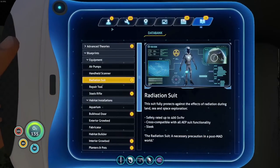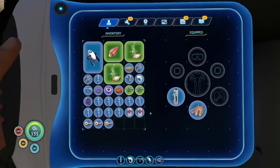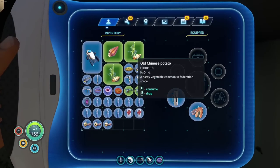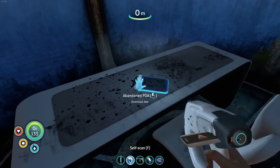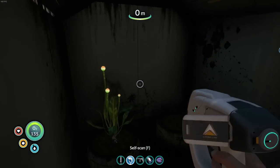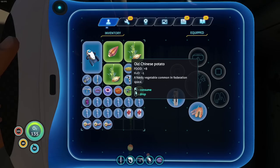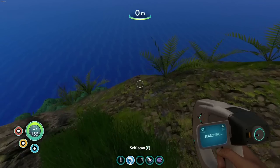Radiation suit! We got the radiation suit unlock — wonderful. I'm gonna pick up this marble melon. Marble melons are small but I think they give you a little more bang for your buck. Scanning remaining things — PDA, can't scan anything else. Looks good — I have chinese potato, chinese potato, lantern fruit, marble melon. Pretty much good with everything here.